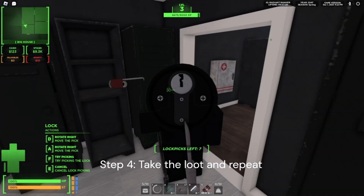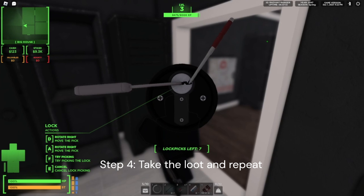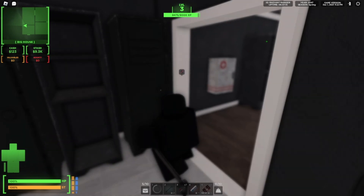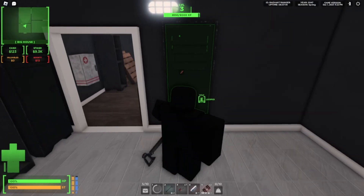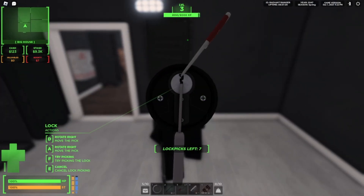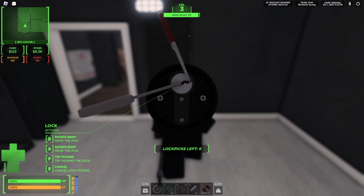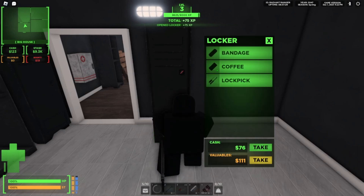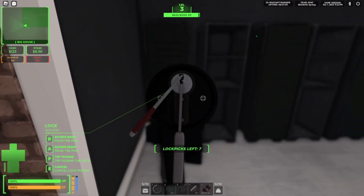I don't think you can buy lockpicks from dealers — I haven't seen a single one. So getting them from duffel bags and stuff is the main way. And you get XP from opening lockers, so this is a really good way to level up — one of the main ways. I'd say this, looting, and killing people are the main ways. More levels means more stuff you'll unlock.